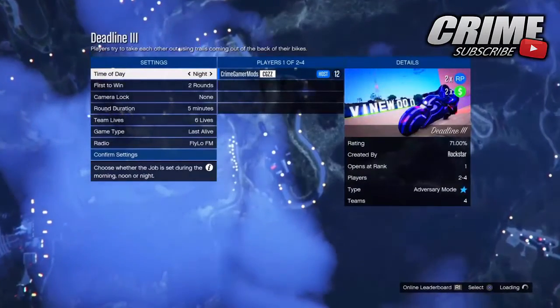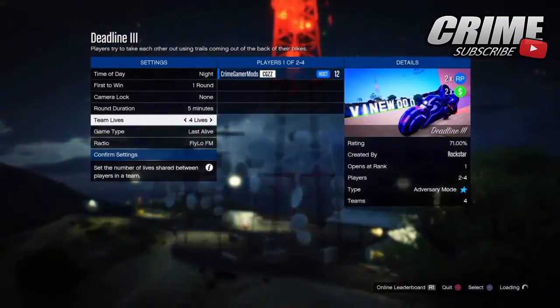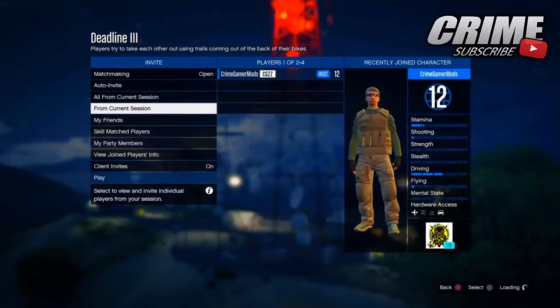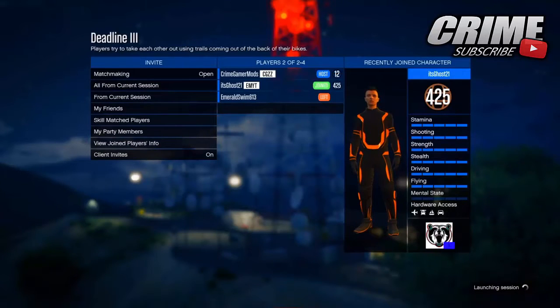From there you want to start one of the Deadline episode modes — I started up Deadline 3. Then you just want to invite your friend. I put the settings on one round, five minutes for the round time, and I put the lives onto two lives so it doesn't go that long. It'll be pretty easy to just die every time and fail the mission. Once you have your friend in the game it's pretty straightforward.